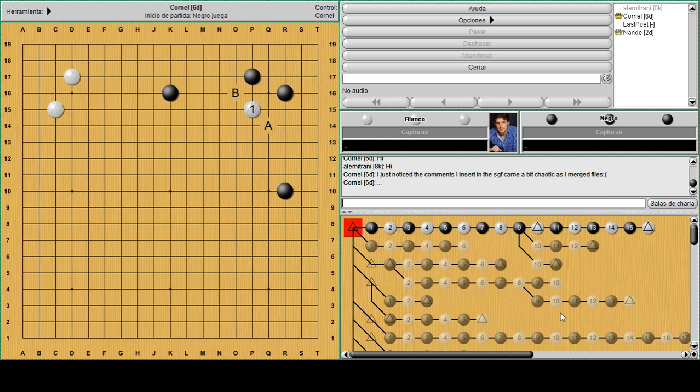I'm going to show you the most common patterns where you can use sabaki in actual games. The position you see on the screen appears quite often in both amateur and professional games. When you see a shimari like this - a corner enclosure with two extensions on both sides - it's quite risky to invade all the way to the side. It's more interesting to play a move like one and try to reduce, treating the position as lightly as possible.